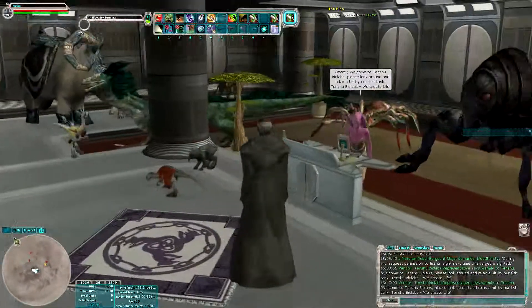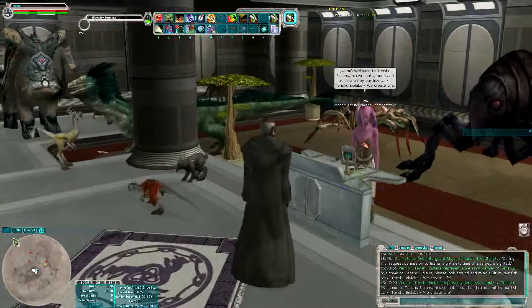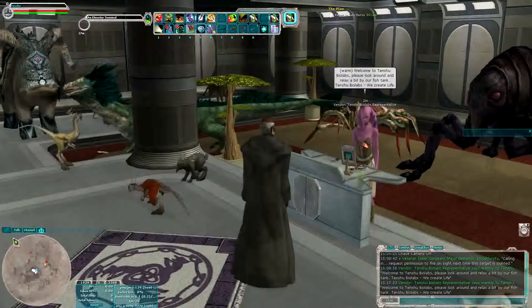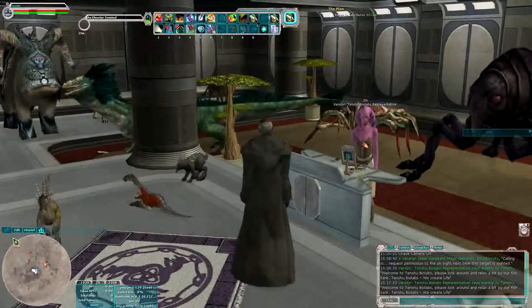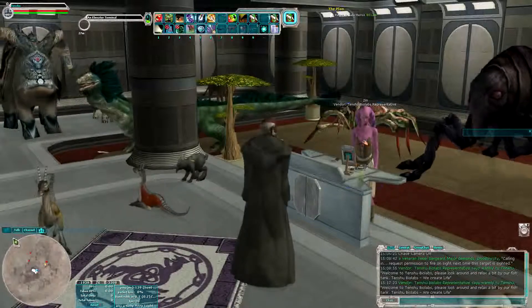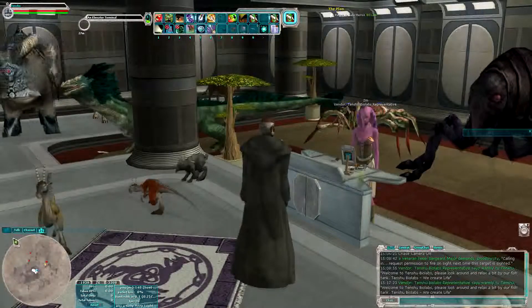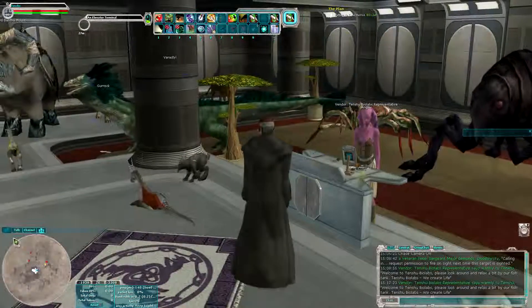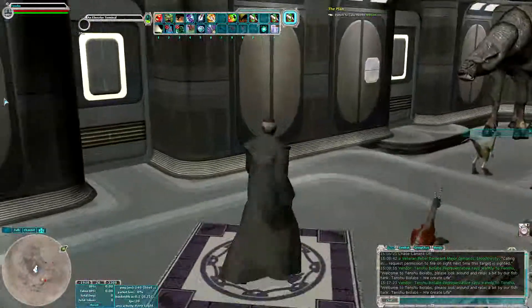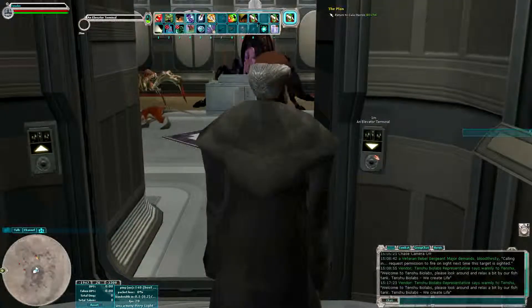This girl is a vendor from one of my other characters. She sells bioengineering-related stuff — like enzymes, geothermal energy, and such things which are related to pets. She sold pet food earlier, but I don't craft it anymore. Let's go down.